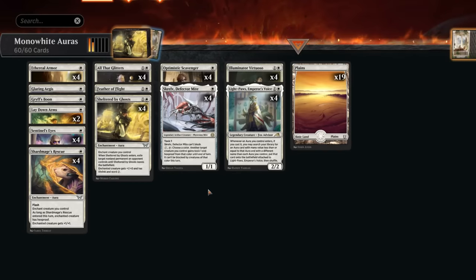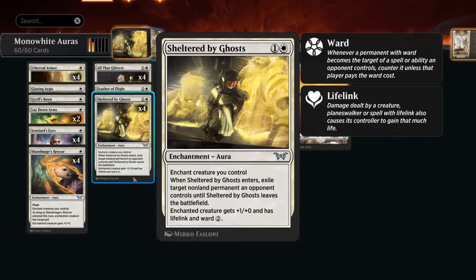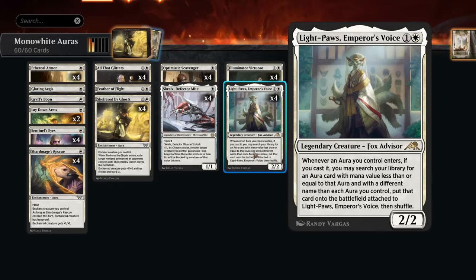Hello and welcome to another Explorer gameplay video. Today we're taking a look at a very budget-friendly mono white aura deck that gets to take advantage of the newly printed Sheltered by Ghosts as a very powerful removal spell. It not only gives our creature one extra power and lifelink but also protects it with Ward 2. This is perfect for a deck that wants to quickly apply pressure and try to get the game over with before the opponent gets a chance to pay the ward.